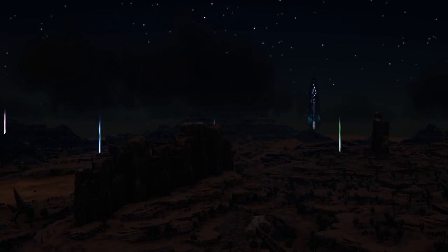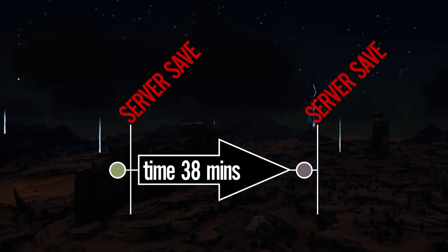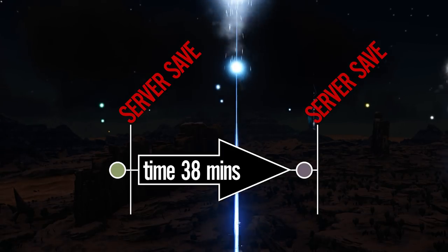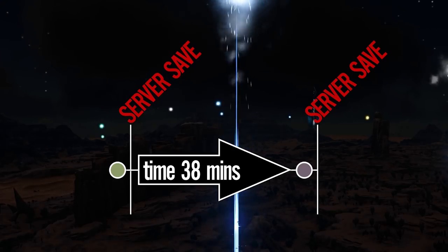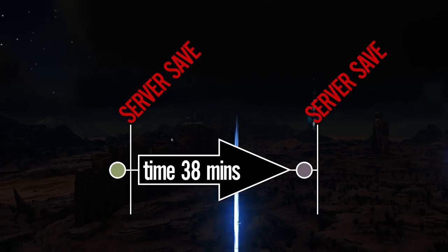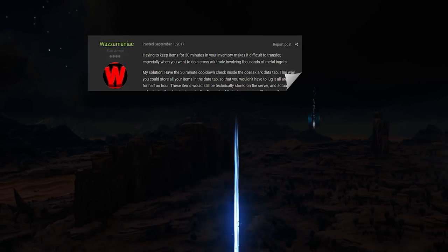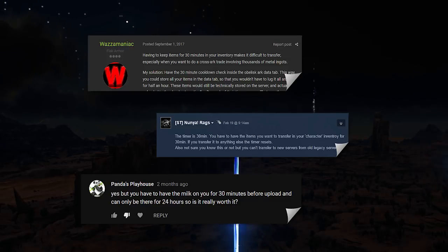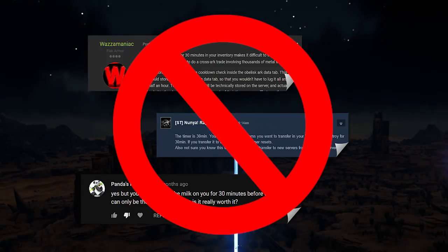Now enter the transfer timer. This is Wildcard's attempt to squash this exploit by using a controlled period between server saves, so when there is a rollback they can compare what was in the interim servers and the game servers, thus preventing the duplication of items. I've seen a lot of people explaining in forums and even in my video comments that you need to have an item in your inventory for 30 minutes before you can transfer out with it. Wrong — well, it's actually only partially wrong.